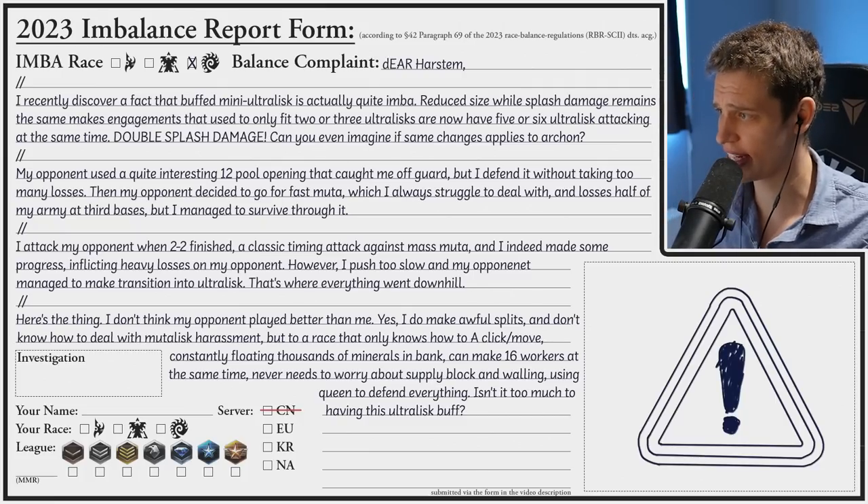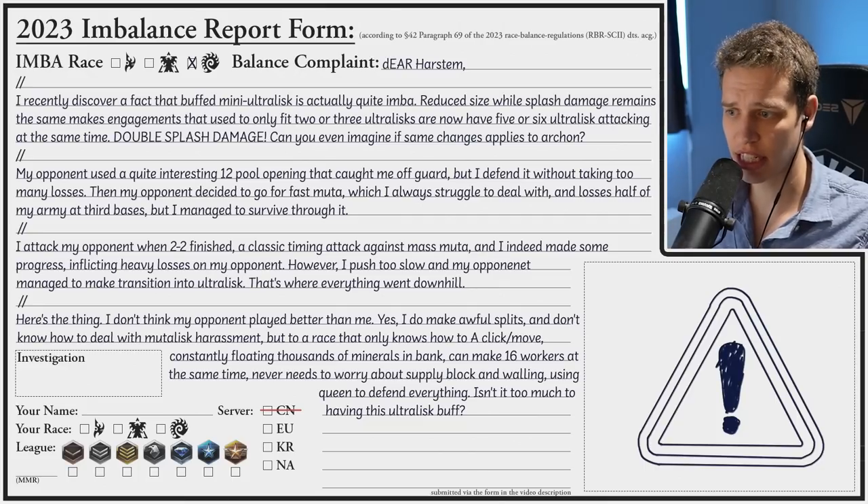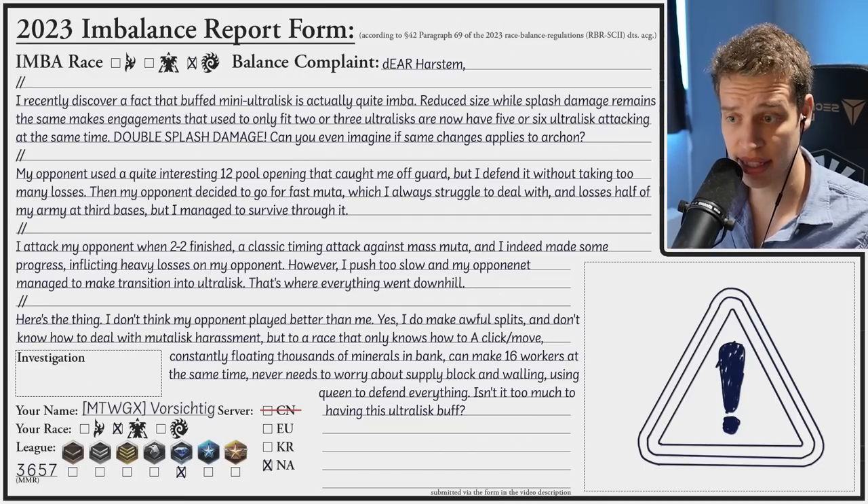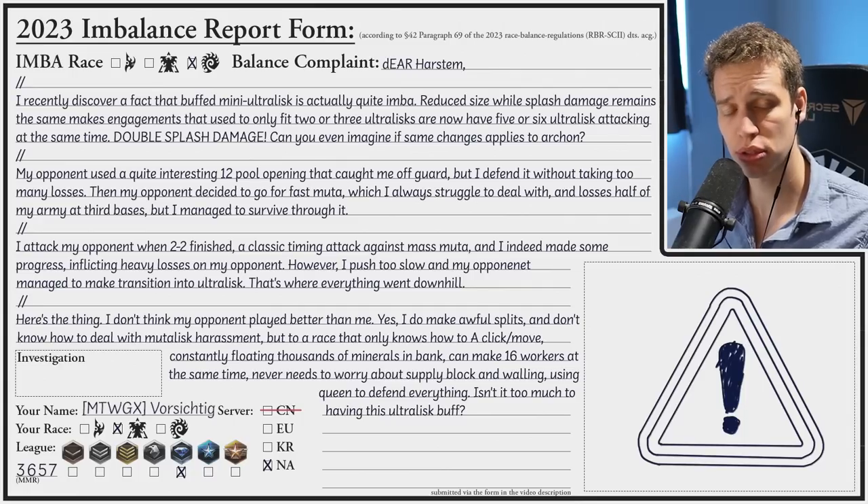And that's what we're here to find out. The name is Forzichtig from North America, a diamond player at 3.6k MMR. Is the ultralisk imba, or does he suck? Let's find out together.